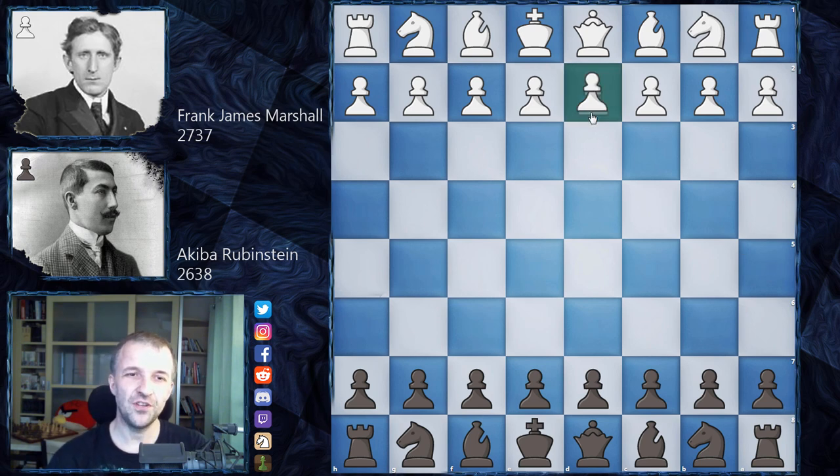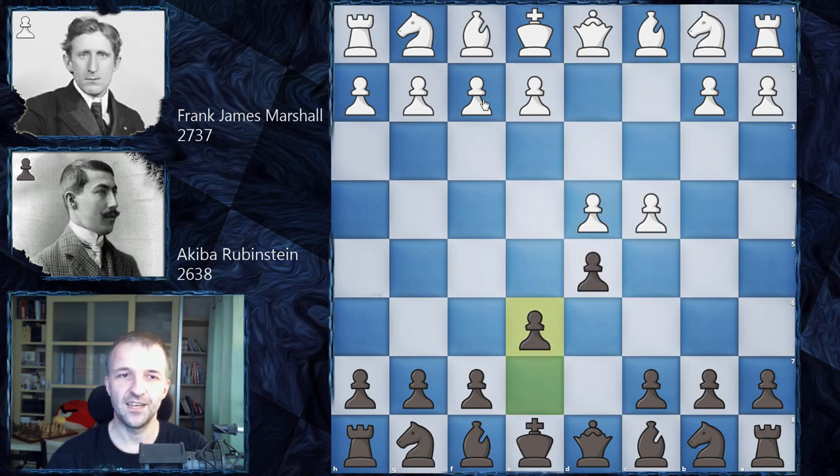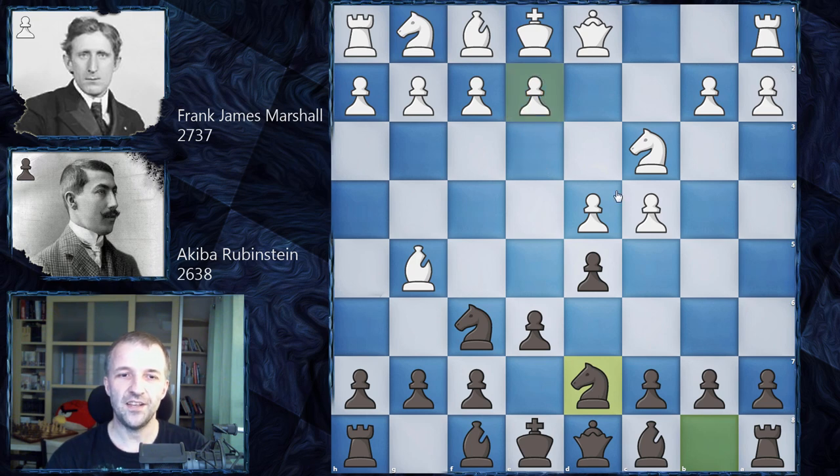We have d4 by Frank Marshall and Rubinstein opens with d5, c4, e6, Knight c3, Knight f6 — the Queen's Gambit Declined — Bishop g5, Knight b on d7, and now e3. It's worth noting that in this position there is actually a trap. There are not many traps in the Queen's Gambit Declined, so it's always good to know this one.